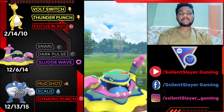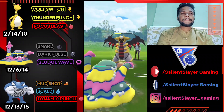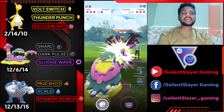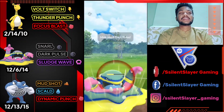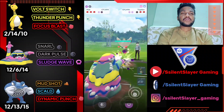If I didn't have Alolan Muk and had Poliwrath instead, I'd use Ice Punch because Ice Punch is super effective against Giratina. As you can see, Giratina is used frequently in Ultra League — everybody has it. It's so bulky and tanky. If you don't have a Shadow Claw or Dark-type Pokémon, it's really hard to knock out Giratina.